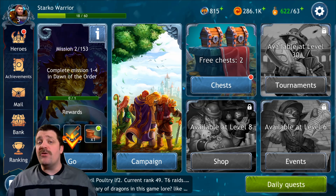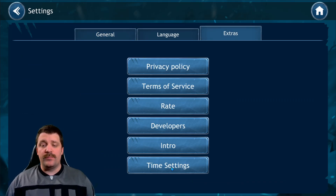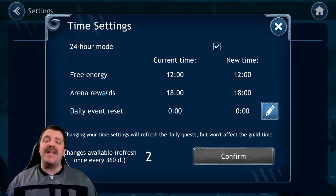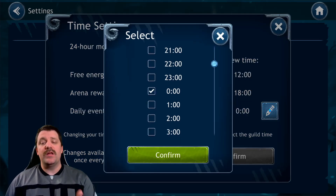One thing I forgot to mention — something brand new I've never seen in any other game. Go into settings, go to Extra, go to Time Settings. Two times a year you can change your reset time — the time that your daily events reset, the time your arena rewards come in, and the time your free energy arrives. You get free energy three times a day, by the way.